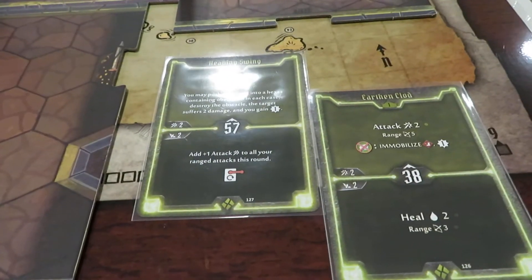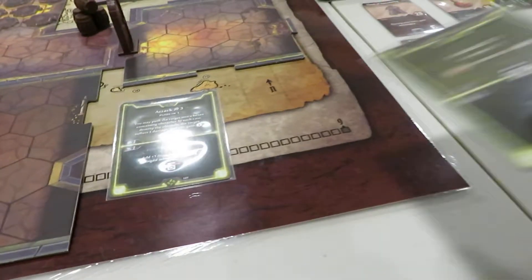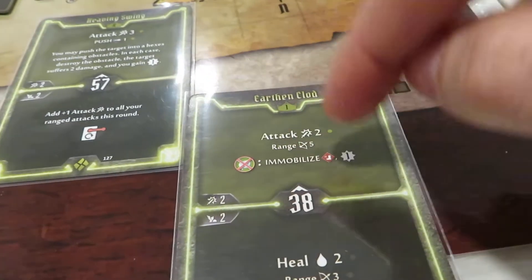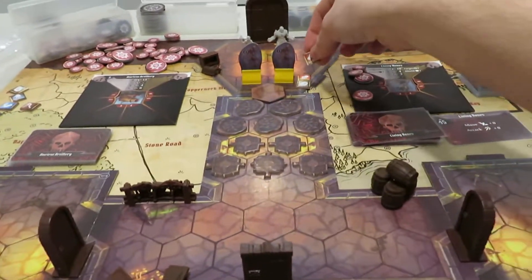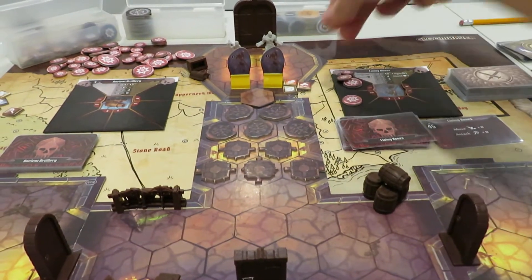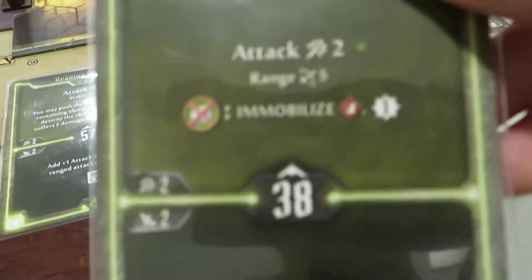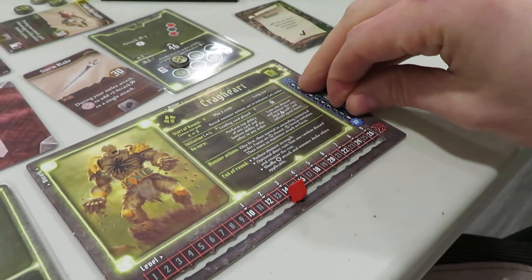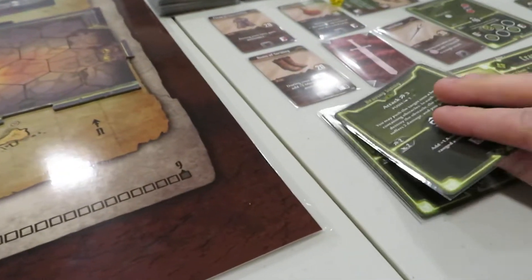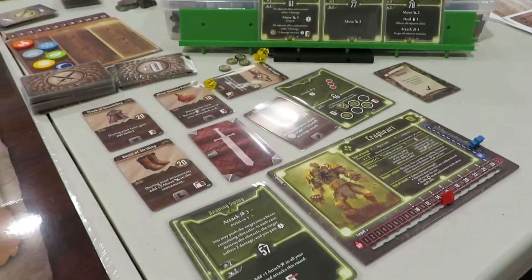That's the end of that turn. We discard both cards. And I'm going to immobilize — I consume the leaf element here to immobilize him, so I'll grab the immobilized token and stick it on him. Now he's got three conditions causing him grief. We gain experience from that — up to one. Both those cards are discarded, and the Cragheart's turn is finished.